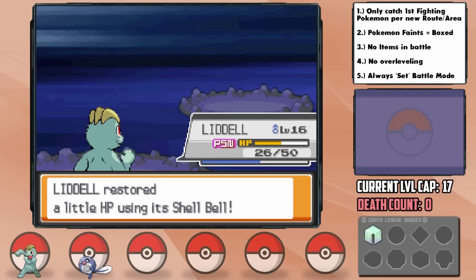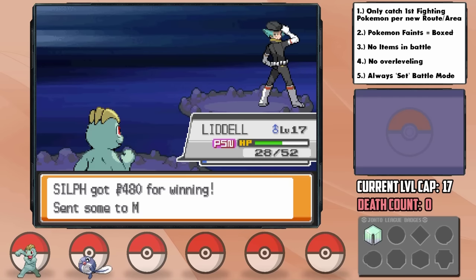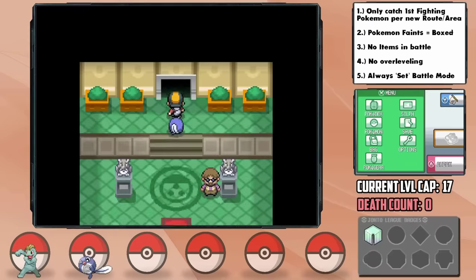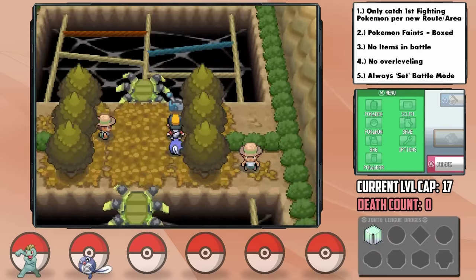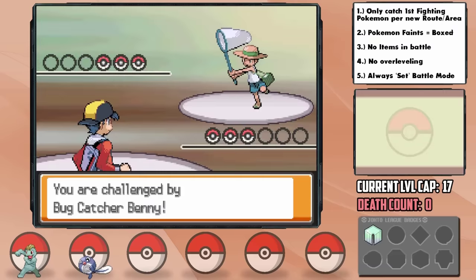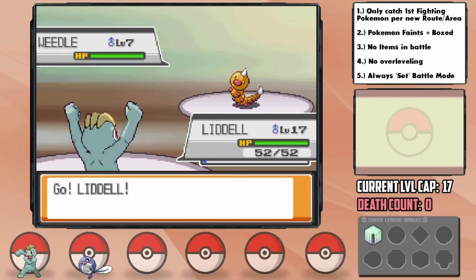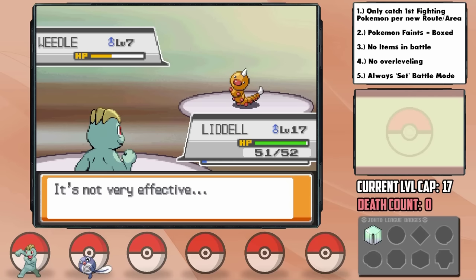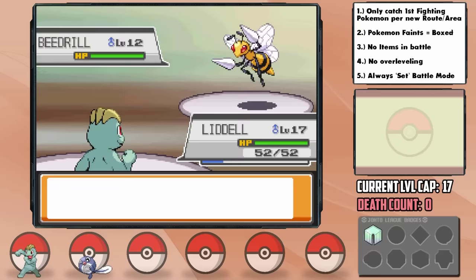After taking on Proton up ahead, I realize this is not good — we've already reached the level cap, and that's while purposefully avoiding as many trainers as we can. So upon getting to the Azalea Gym, I have a bit of a plan. Our rules state that we can't use non-Fighting Pokémon in battle, but to make this run possible, I decide to send out Poliwag without using any moves on her, and then just switch into Liddell to attack so that they split the XP. If anything, this makes things harder for us. Much harder.